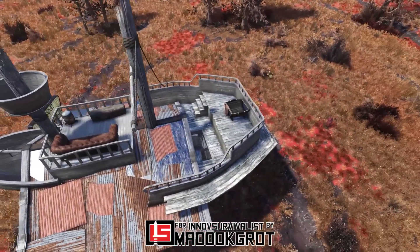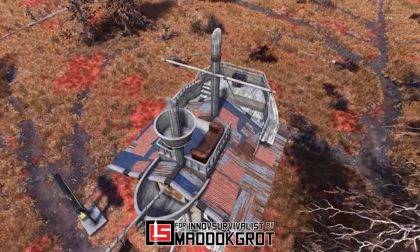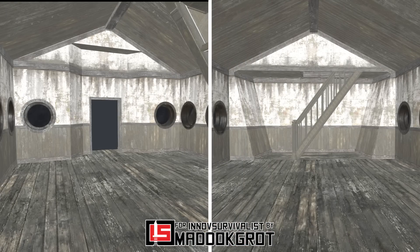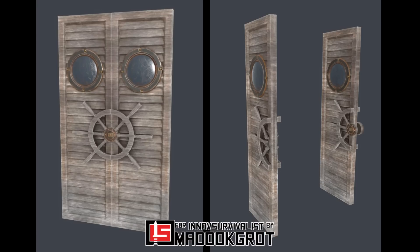Both ships use the same exact asset for the structure. It comes with a lot of naval elements, such as round small windows, a real ship as the roof, broken flag poles, and even a proper place if you wish to add some sort of wheel later on. Let's not forget about the matching door too — it couldn't be any more fitting than this.